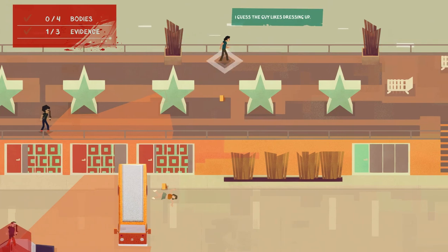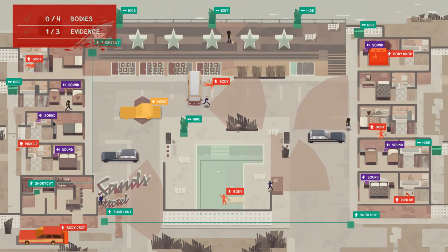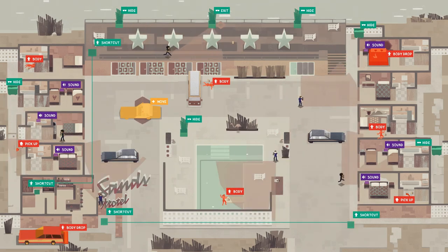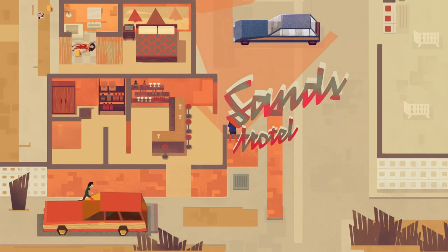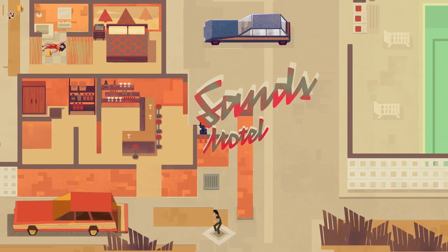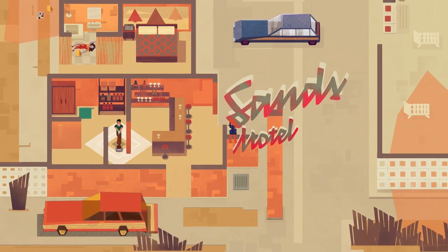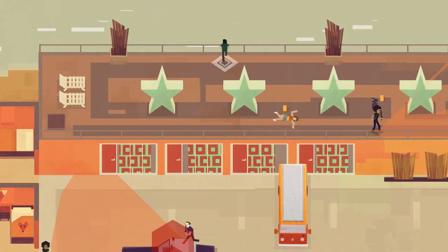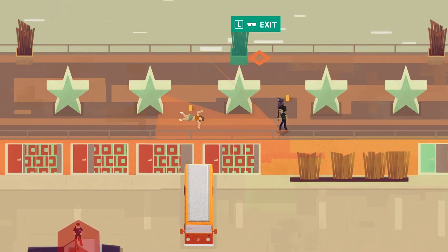Guards keep consistent patrol patterns — once you've learned them, you're set. Pay attention to the little rings around your feet; those indicate how much noise you're making. Walking normally doesn't make much noise, but vacuuming — yes, you have a battery-powered vacuum — makes more. Carrying a body also increases your noise level. Importantly, cops can hear you right through walls, which can catch you off guard.